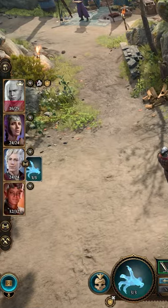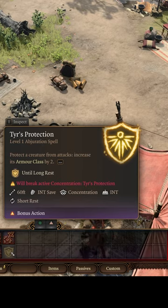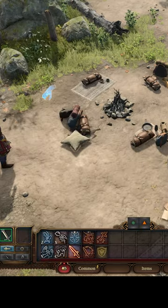The Mage Hand has a ton of cool equipment it can use, and it might be more helpful than you might think. Just be careful: if the Mage Hand dies with the equipment, that equipment will be lost forever.